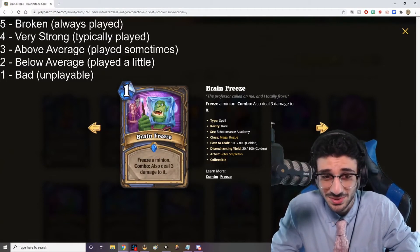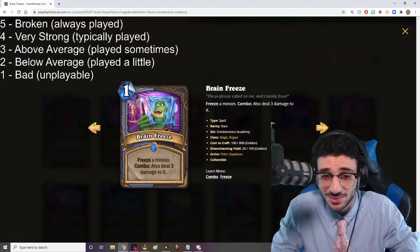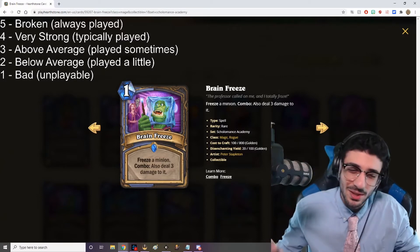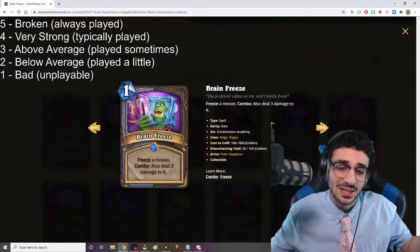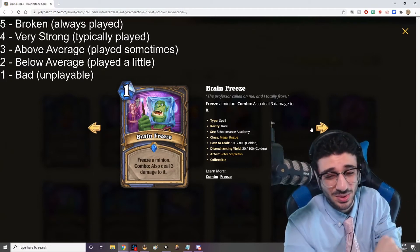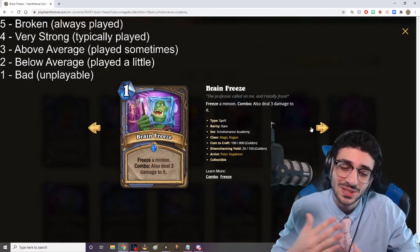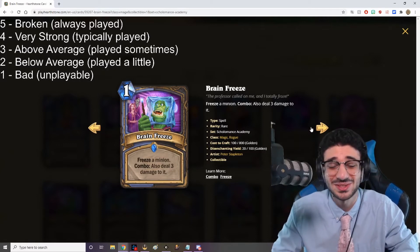Brain Freeze — it looks like Shrek on the cover there, pretty interesting. One mana spell: freeze a minion. Combo: also deal three damage to it. Very strong — one mana for three damage is very strong, and one mana for a freeze is also solid. The fact that you're playing a tempo spell mage casting lots of cheap spells makes this a great fit. This card is a five out of five. Even if you just get the freeze effect, it's useful. Freeze has proven to be a good mechanic recently with Frozen Shadowweaver being played in a lot of decks.